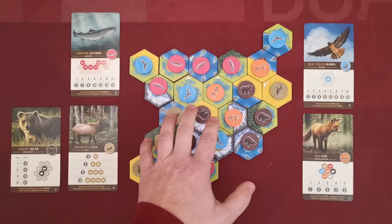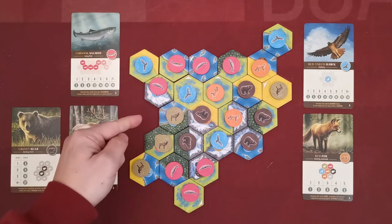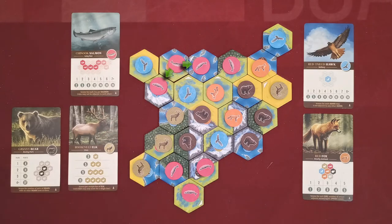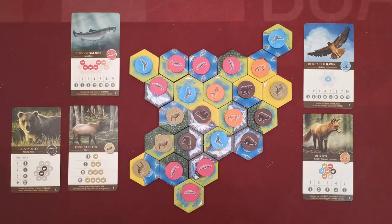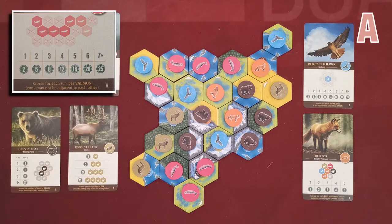Salmons now work in runs. A run of salmons is a group of salmons in which each salmon is connected to a maximum of two other salmons. If that's not the case, the whole group is not a run. This specific card scores each run in the environment depending on the number of salmons contained.